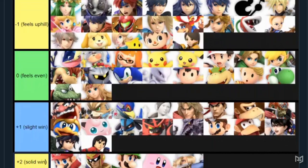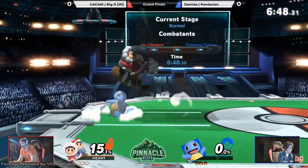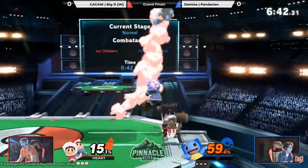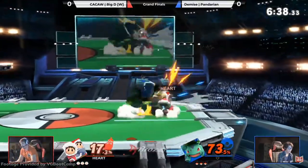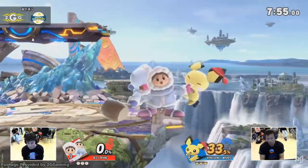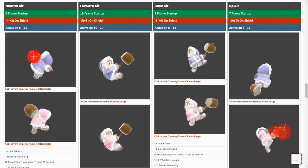Take a look at Big D's matchup chart — he's the best Icies main in the world and the only Icies main on the PGRU. There are a lot of pluses and minuses. But now that we're talking about Big D, we gotta talk about why despite the meta, the climbers aren't bad. First, there's damage — for whatever reason, the children of the ice hit like a semi truck. Simple two-hit combos can rack up a lot of percent, as can raw hits in neutral.